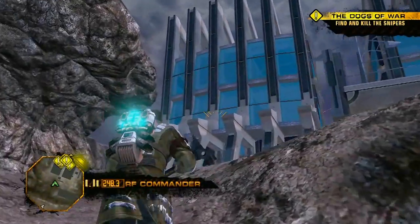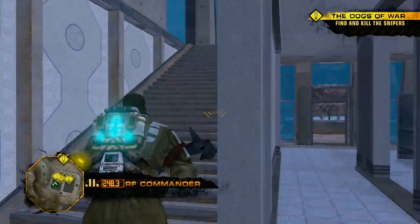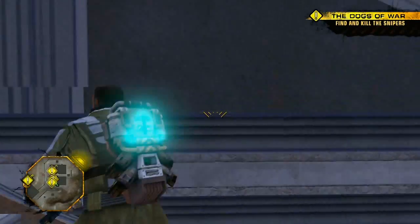For example, rather than run straight into a nest of snipers, I'll slip in the back door. And since the sound of steel against skull is much quieter than gunfire, I'll use my sledgehammer.